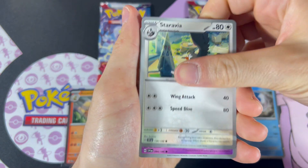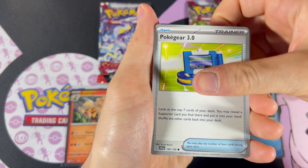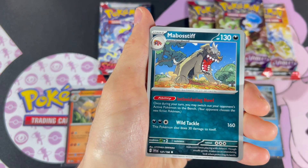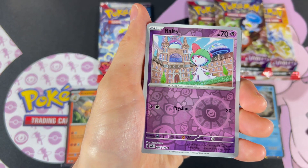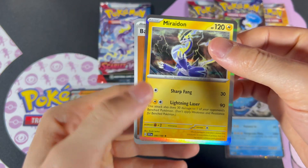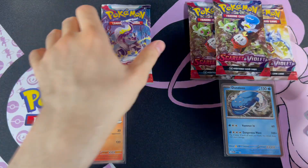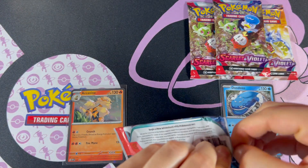We have Staravia, Ralts, Tandermouse, Pokegear 3.0, Fortress, Rocky Helmet, Mabastiff Reverse, Tropius Reverse, Ralts, and Mirai Dawn Holo. On to our third and final pack from the Arcanine side.